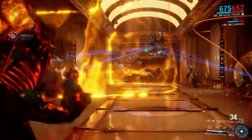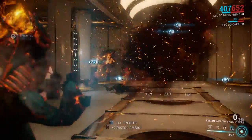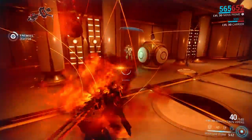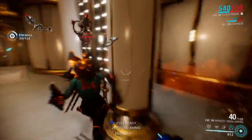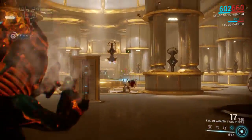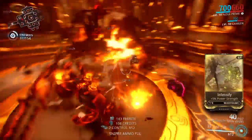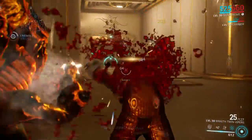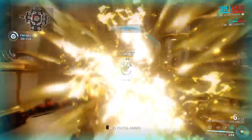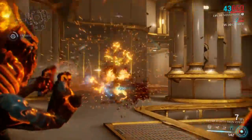Molecular Prime also causes enemies to explode — if that wasn't obvious. Anything in that general area will explode and deal damage to their friends, which I find kind of funny. Enemies think huddling up in one area is a good idea, but with Nova around that's the worst idea — number one fact right there.